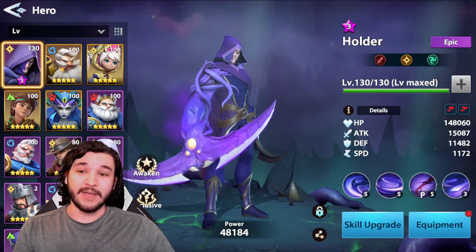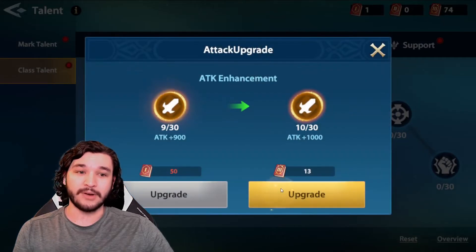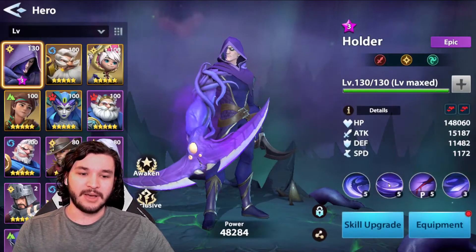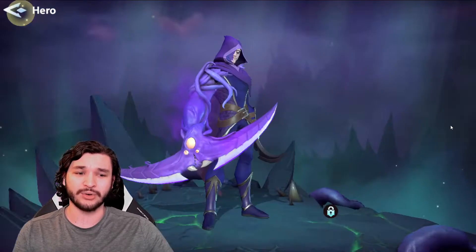If we go back into the talent tree and increase the class talent for the attack-type character, you'll see that for Holder we should increase our attack by 100. If we go into the equipment, yet again it does not increase the base attack — it increases the overall attack — and it's increased by 100.